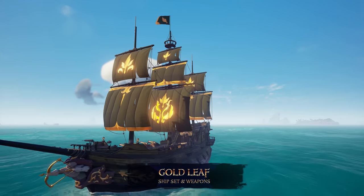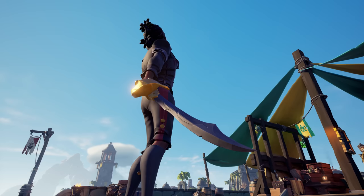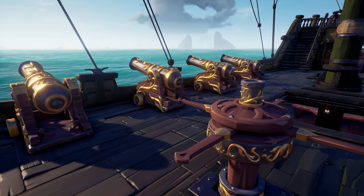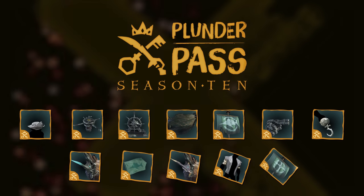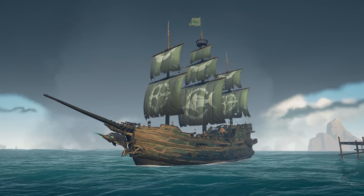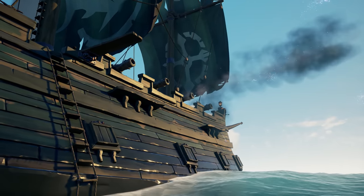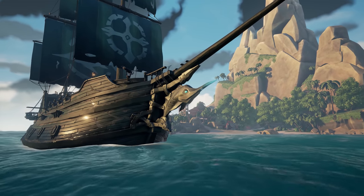With the Goldleaf ship set and weapons, you can show that your passion for shiny things doesn't just end with buried treasure. It may cost a pretty penny, but style doesn't come cheap. And with the start of a new season, we've got an exciting selection of new items with the optional Season 10 Plunder Pass. With the Stormfish Chasers Collector's Ship Set, you'll have everything you need to battle the elements and navigate the roughest of seas. With its striking details, other crews will know there's a storm brewing when they see this ship on the horizon.